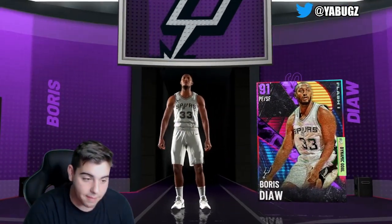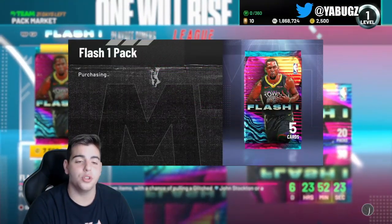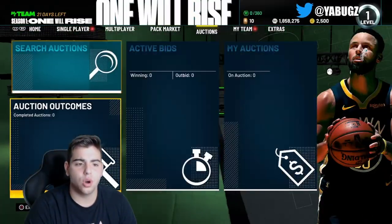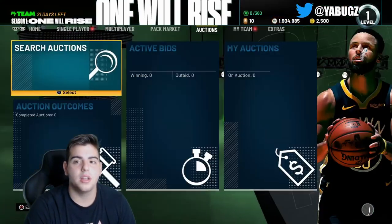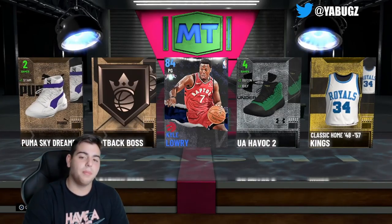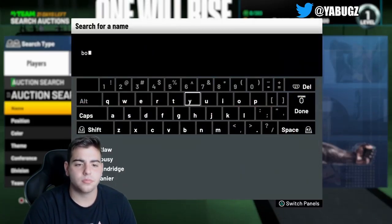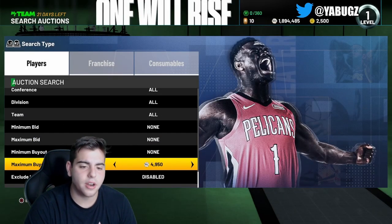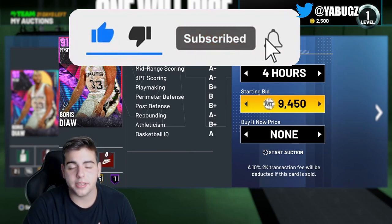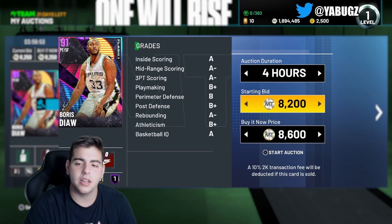Hope you guys enjoyed the video. Key thing: don't pop these packs, buy MT - that's all I'm gonna say. We'll pull one more for you guys and that's it. Do not pull these packs. We spent about 350,000 MT and my Boris Diaws sold - since they sold I'll pull one more. Sapphire to end it off. Boris Diaws sold but yeah, that's all we have for the video. Hope you guys enjoyed, stay tuned for more content - might pop packs on stream later. Make sure to like, sub, all that good stuff. We wasted all this MT to get nothing - I wish you guys the best of pack luck.